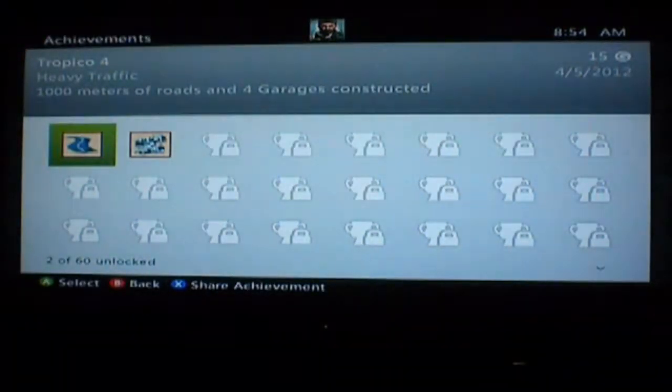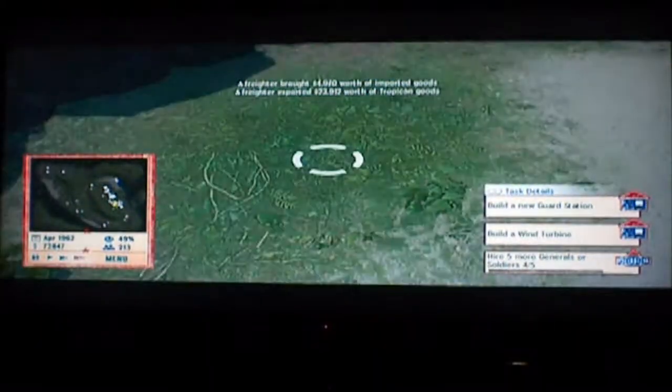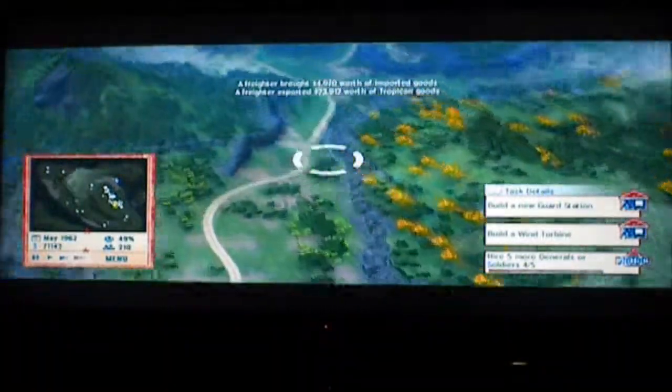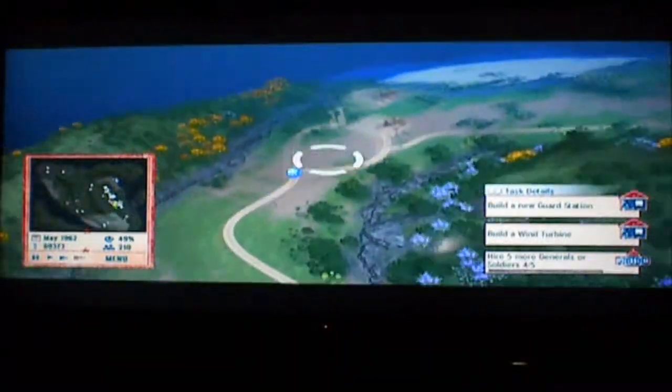This achievement kind of popped up randomly, and I already knew most of the Tropico achievements in my opinion, so I had to backtrack. I'm showing you my four garages — in order to get this achievement, all you have to do is build four garages, which are pretty cheap at only about a thousand or two each, and then build a thousand meters — not feet, not yards, but meters — of road. As you can see, I have a lot of roads.